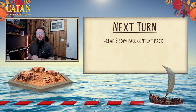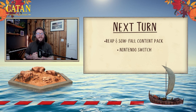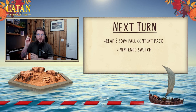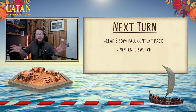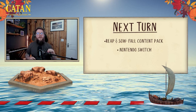For the next point on our Next Turn agenda, let's talk about Nintendo Switch. Catan Console Edition is coming to Nintendo Switch in the form of Catan Console Edition Super Deluxe, which will be available from November 9th. You'll be able to pre-order from November 2nd — a week before — and during that pre-order window you'll also be entitled to a 10% discount.